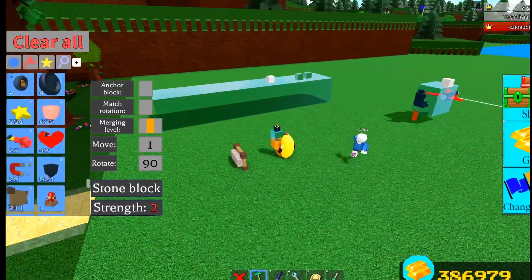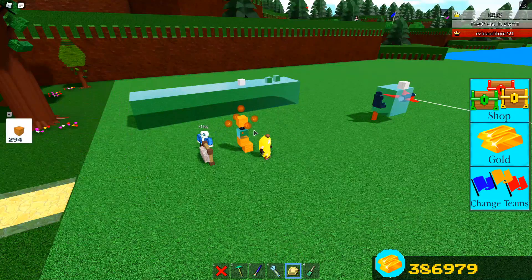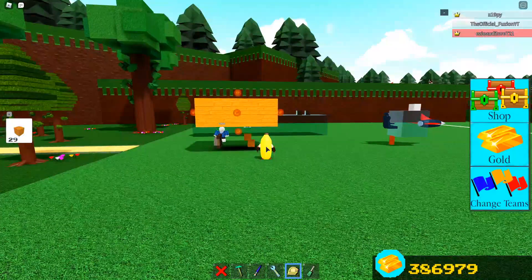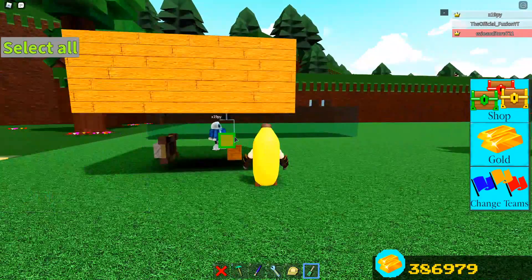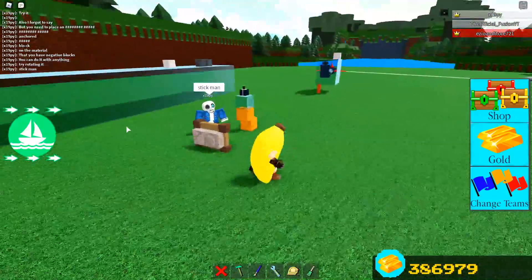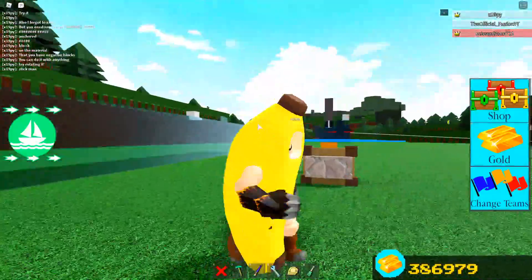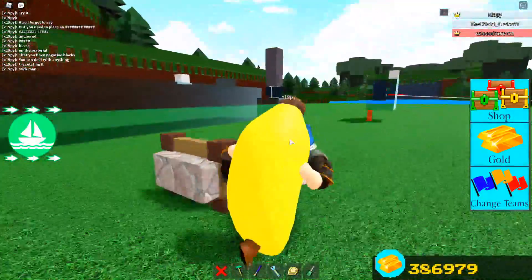We can literally do this with anything inside of the game. You could attach a whole boat to this thing and it would still work. Let me try it with a huge box — okay, I'm gonna click the glass with the scale tool... I think I broke it. Yeah, I definitely broke it. But this glitch is all around really awesome. Huge shout out to x19 for showing me this — I've literally never seen anything like this in Build a Boat.